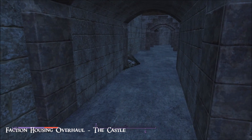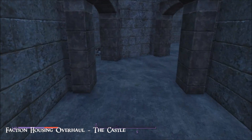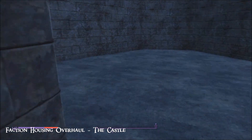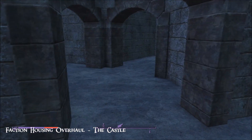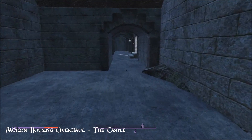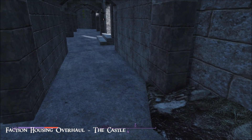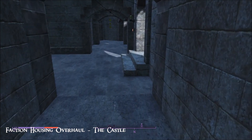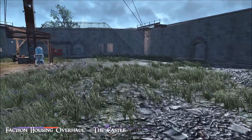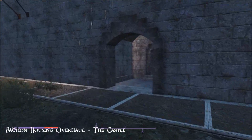Once the mod's installed, suddenly I have these lumps and bumps occurring on my pristine floors. Some of them were pretty bad. In my last playthrough I actually decorated this whole place — put in a gym, vendors, everything — and as a consequence when all this suddenly appeared after installing the Faction Housing Overhaul mod, I disabled it pretty quickly. Just as a word of warning in case you have the same issue.